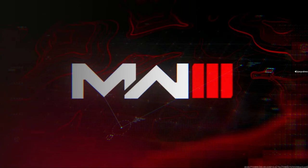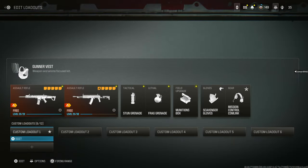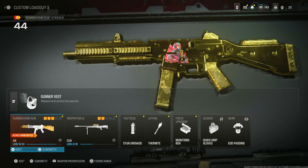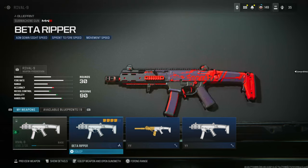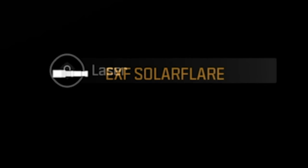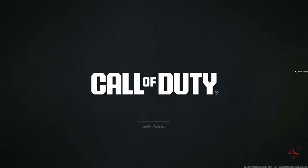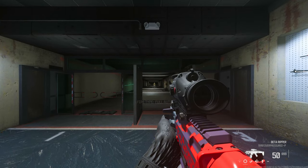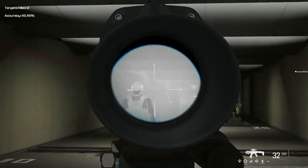Back in Modern Warfare 3 multiplayer or Warzone, since it's saved as a custom mod it works basically like a blueprint you can use in any game mode every single time. Go to the weapon section, edit, and pull up the Rival 9. In the Gunsmith, all the attachments are unlocked and accessible, and you can confirm they're all still on in the firing range.